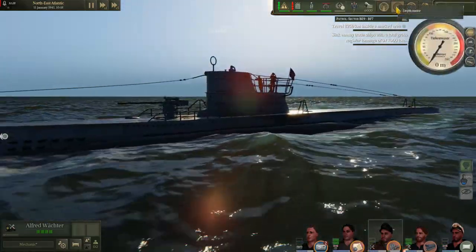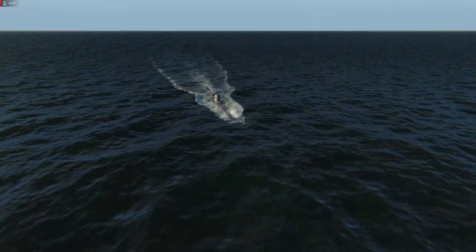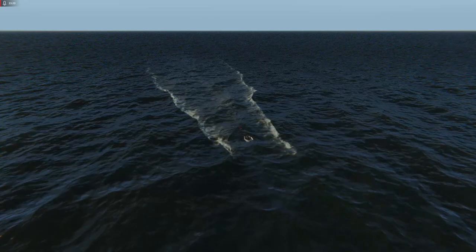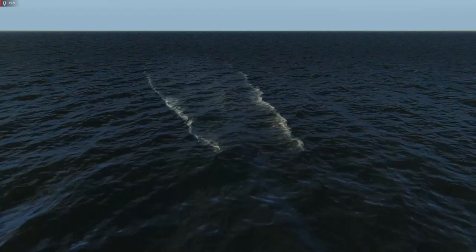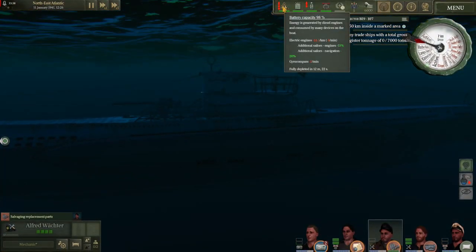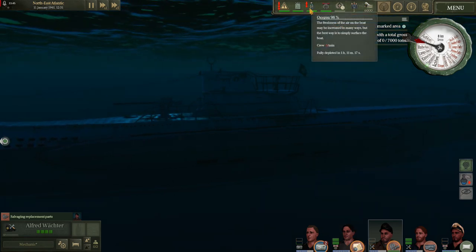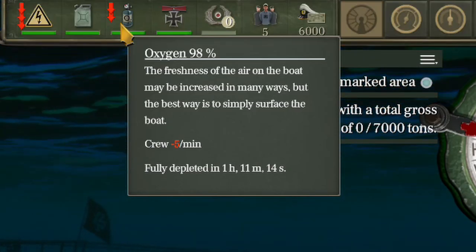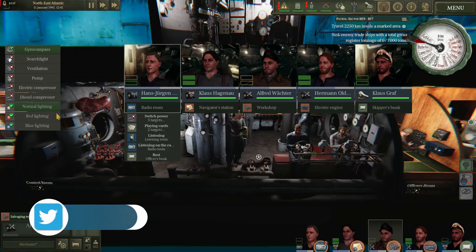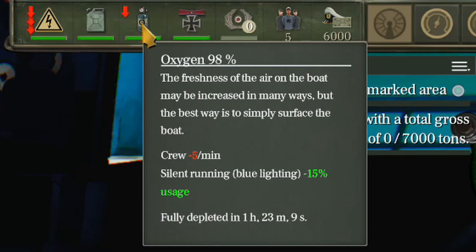Let's go ahead and dive by selecting the periscope depth here on the depth meter. You'll see that we are now using the electric engines, gaining the same kind of bonuses we got by having someone working the electric engines with help and working the navigation station with help. We are currently burning five oxygen per minute. A lot of that has to do with the fact that we are still running at white lighting. Let's go ahead and switch to blue — we now have a 15% modifier in our oxygen use favor.